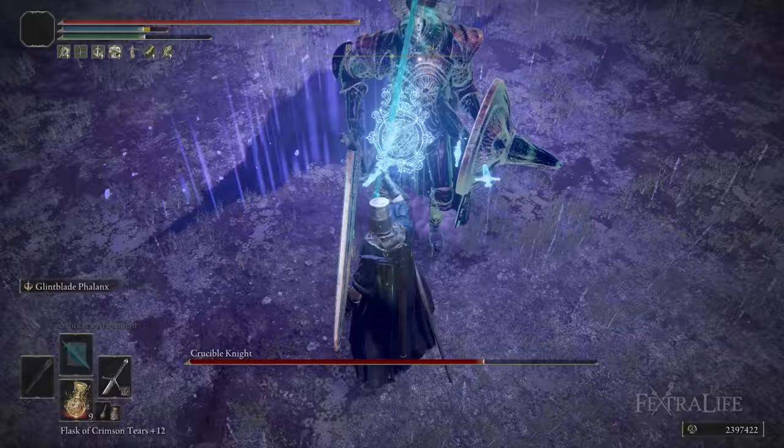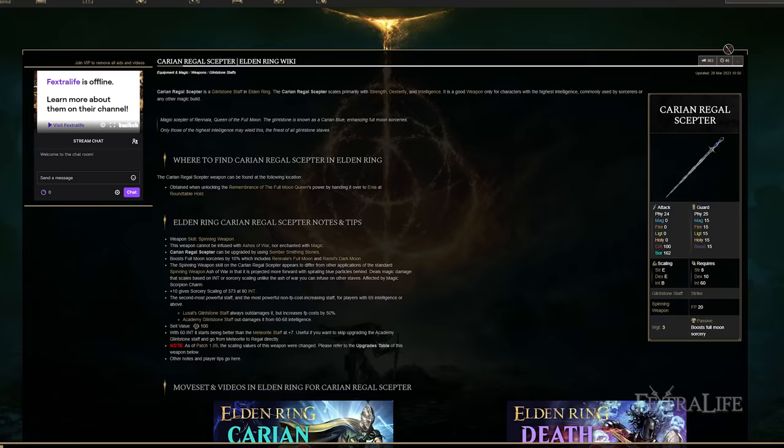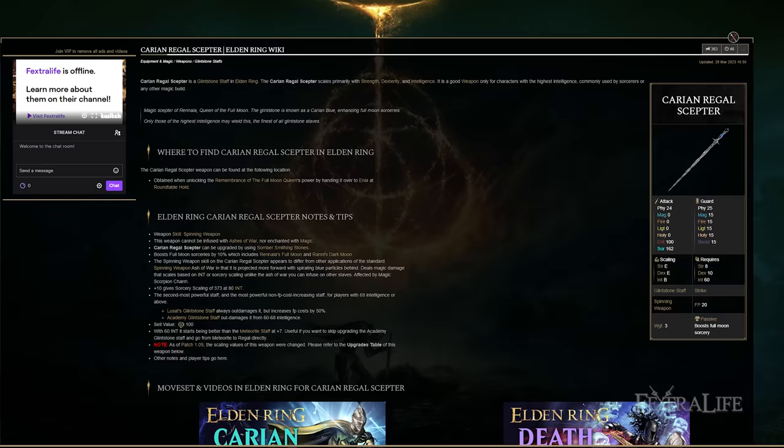In terms of staff, I'm using the Academy Glintstone Staff because it gives the best sorcery scaling at this level of intelligence when fully upgraded. Depending on how much intelligence you have and where you are in the game, this may not be the best staff for you — the Meteorite Staff or the Demihuman Staff might be better early on, and later the Carian Royal Scepter will outperform this as your intelligence gets higher in New Game Plus.